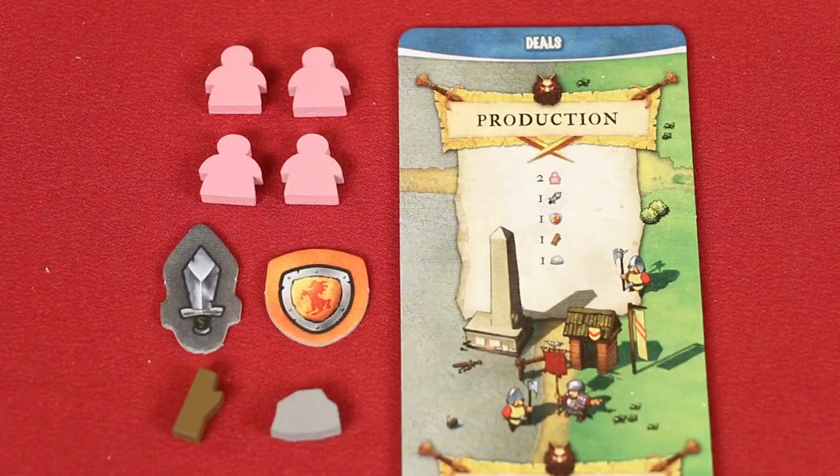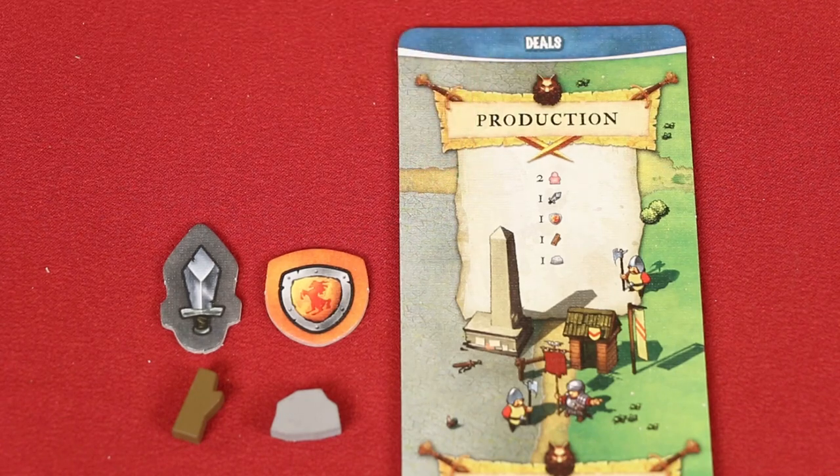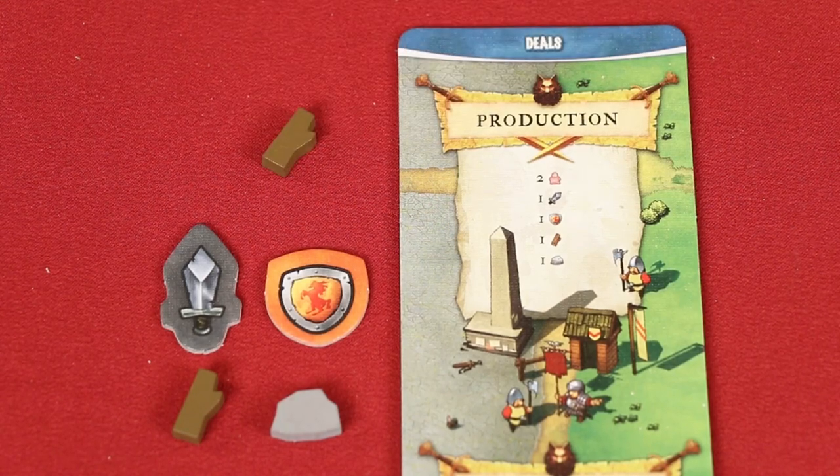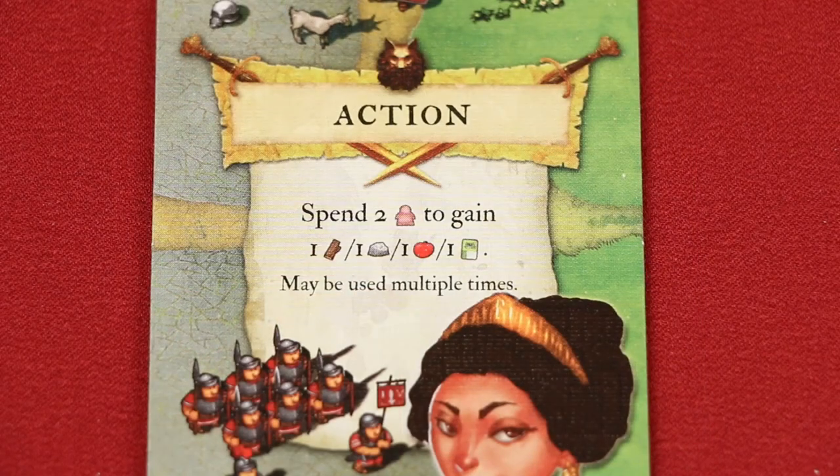Another action is returning two workers to the supply to gain either a single wood, stone, food, or to draw a common or faction card. In a single action you can spend multiple pairs of workers to claim the same or different benefits — for example, spending four workers to collect a wood and draw a faction card. You'll find a reminder of this action at the bottom of your faction board.